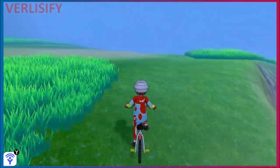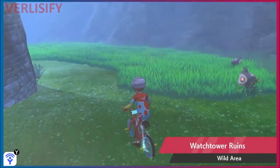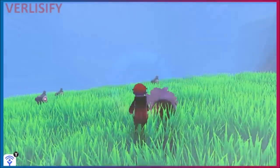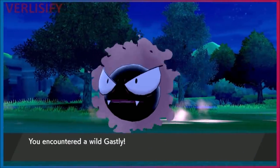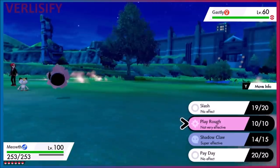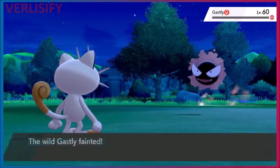There is no single best place to EV train an individual stat in Pokémon Sword and Shield because of how spawning works — the wild area has a much higher Pokémon spawn cap than normal routes. For example, if you fight a Gastly you receive 1 Special Attack EV, plus the 8 from the power item, multiplied by 2 from Pokérus, giving you 18 EVs per Gastly fight.